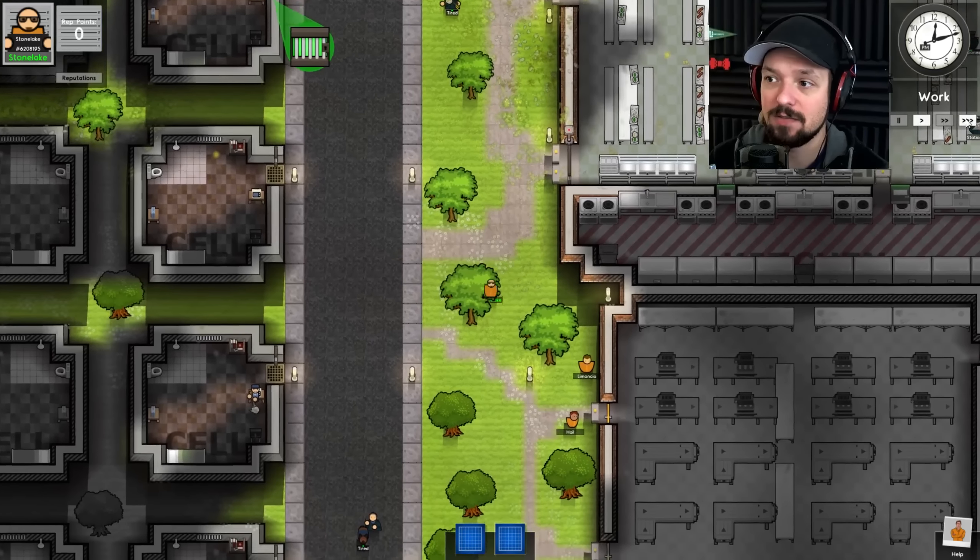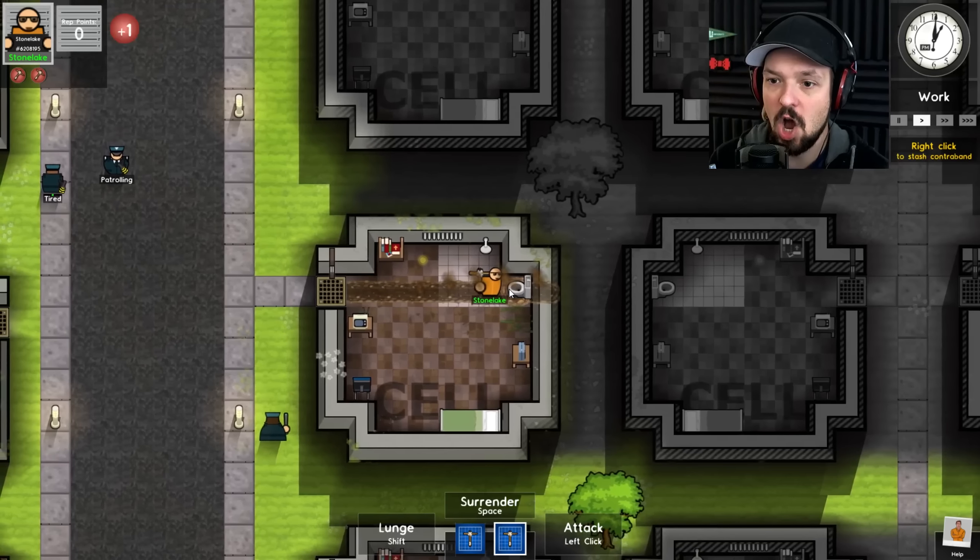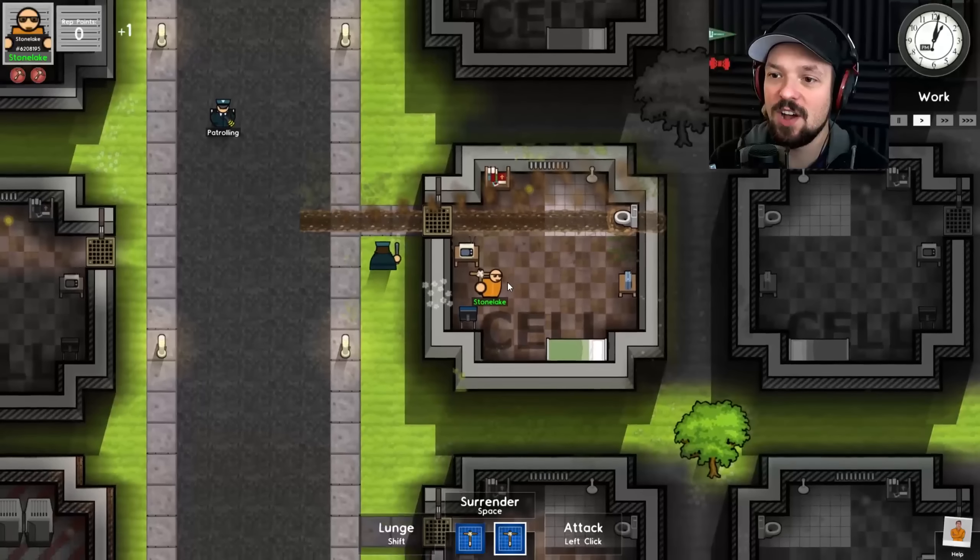That's my plan. We're going to get out of here, don't you worry. And if that doesn't work, I'm just going to set stuff on fire again, because I see there's a lack of sprinklers. We can definitely burn down some bungalows.